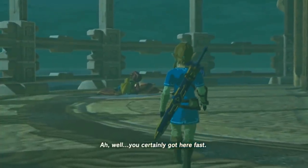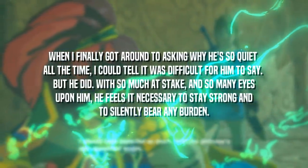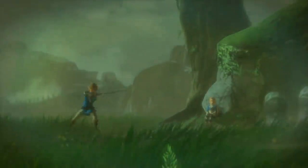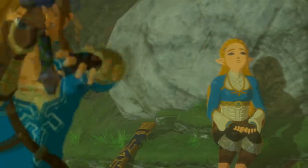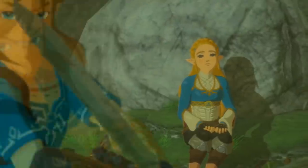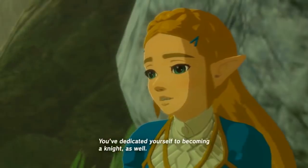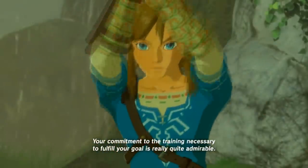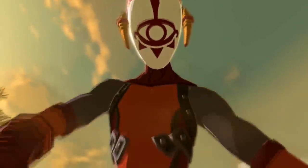We get glimpses into the depth of this incarnation of Link during the game, such as Zelda's diary, where we learn that he stays silent in order to help bear the weight of his task, and certain memories, like where Link trains in the rain with Zelda taking shelter under a tree. While this memory is more a reflection of Zelda's character than Link's, we learn that he followed in his father's footsteps, who was a knight and a member of the Royal Guard. We never see Link's father in a memory or anywhere else in the game, but his impact on Link is an incredibly important part of this hero's character.